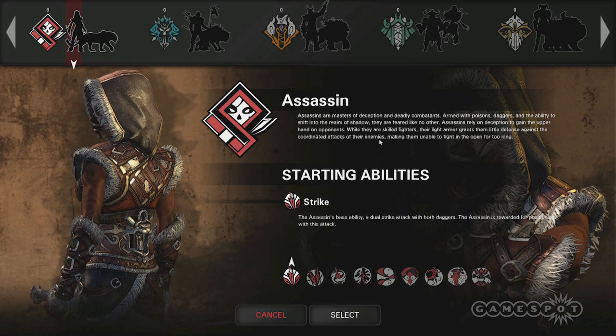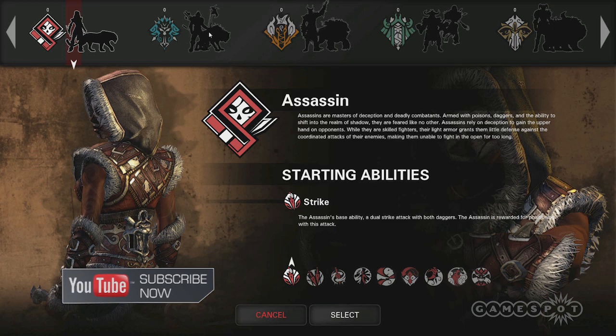The control scheme is much more similar to a first person shooter as well. At launch we're going to be starting with five classes. There's the Assassin, which is sort of a hard-hitting melee character with a lot of trickster abilities — things that disrupt your opponent's plans.